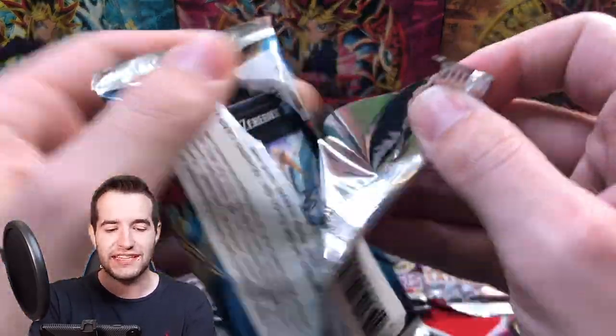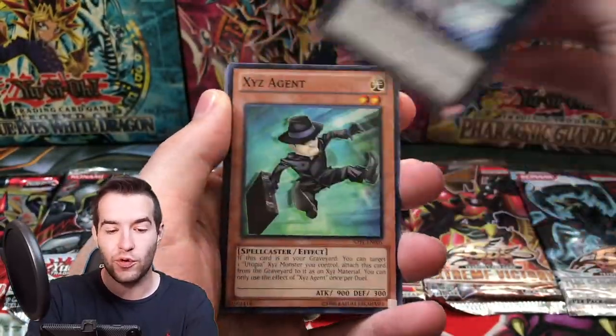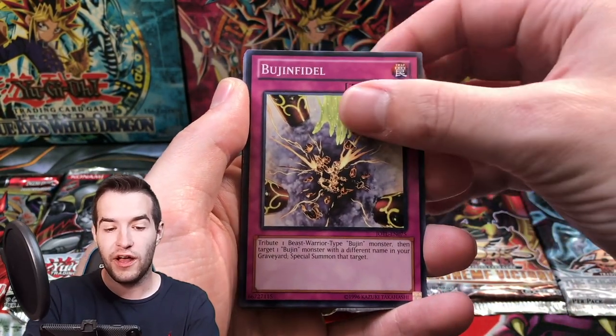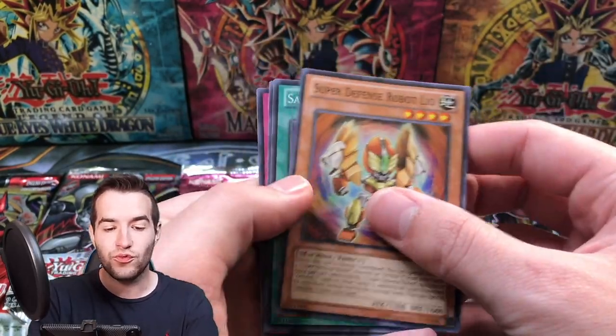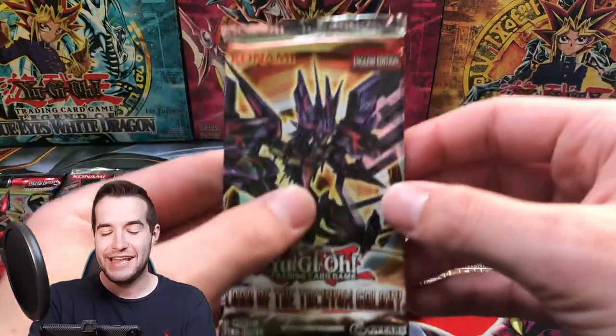Judgment of the Light — last chance of Chickalates. We haven't seen a single Chickalates — can you guys believe this? They are really rare — you gotta admit, they're a rare card. Xyz Agent, Shark Caesar, Bujim Fidel, Trap Defense, Robot, Leo. No Chickalates. Maybe next time. We got Lord Tachyon Dragon here.